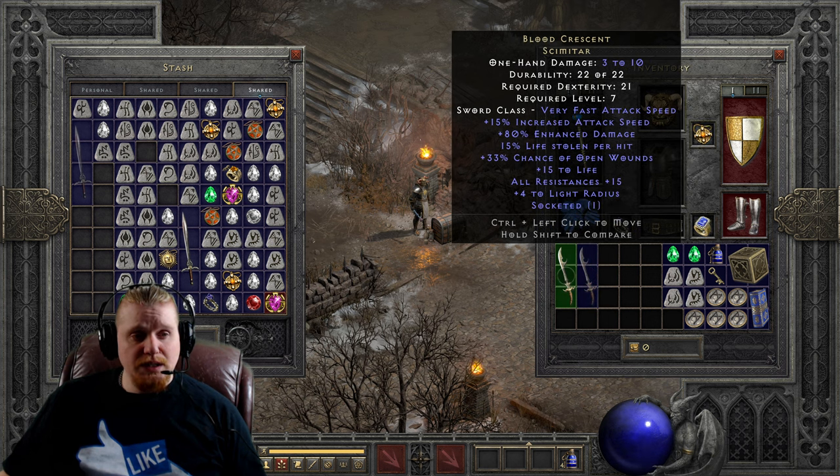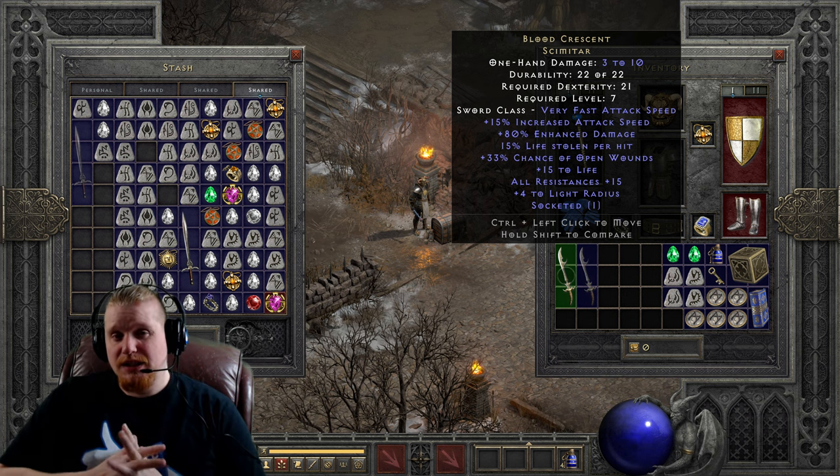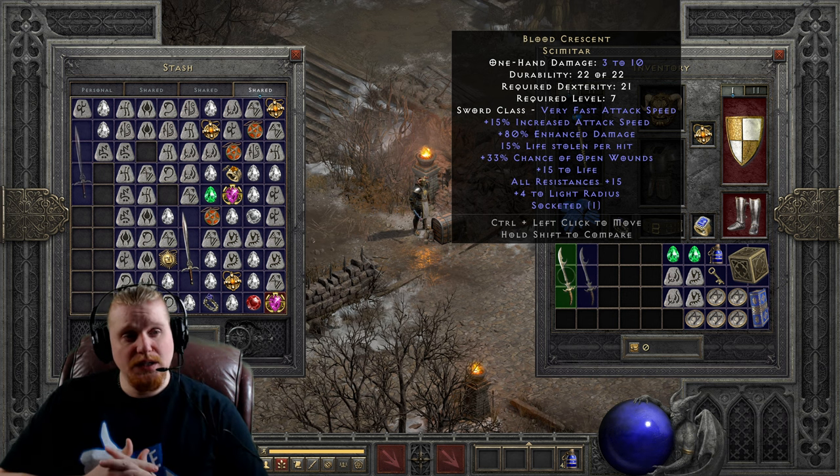Right off the bat you'll notice it has a relatively low damage of 3 to 10, a durability of 22 to 22 which will make it a little bit bad for maybe a really fast Zealot. It has a Dexterity requirement of only 21 with no Strength requirement, and only a level requirement of level 7. At level 7, 3 to 10 is actually just fine. It has an extremely fast attack speed because it is a Scimitar — Scimitars tend to have very fast attack speeds. It also has 15% Increased Attack Speed, making this faster than you'd think. It has 60 to 80 Enhanced Damage, so it does vary a little bit.